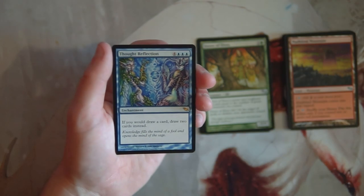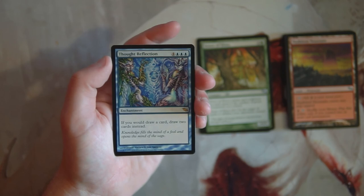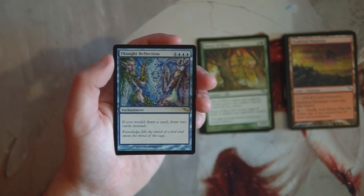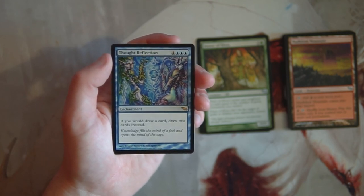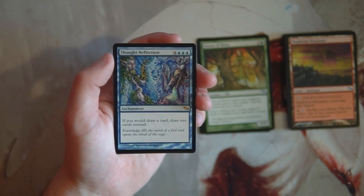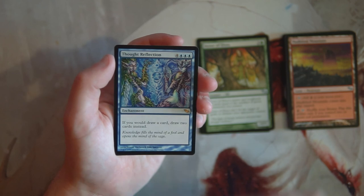The rare is Thought Reflection — an enchantment for four and three blue. If you would draw a card, you draw two cards instead. It's a really powerful card but very late game, which is generally not the best for limited. Drawing two cards every time you would draw one gives a huge advantage if you can get it off early, but this feels more like a Commander card than a limited card. I won't be picking that.